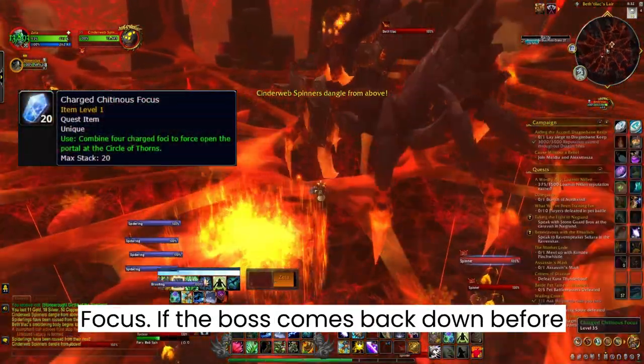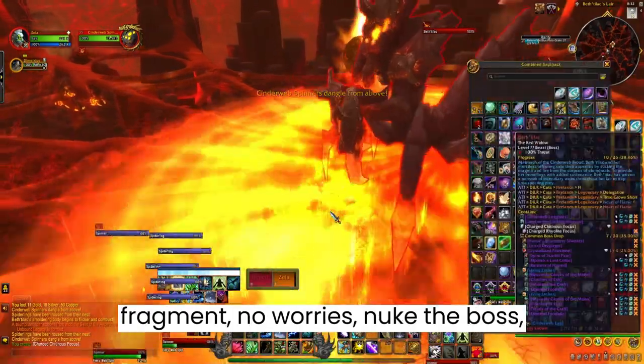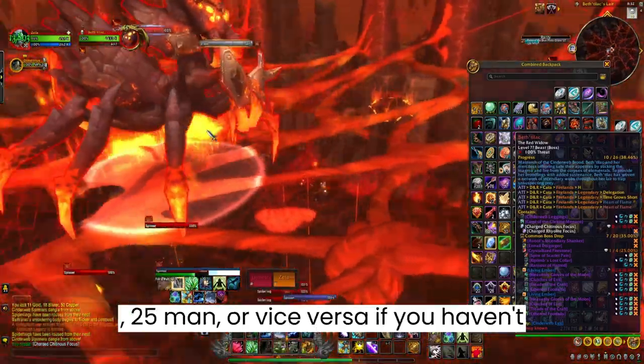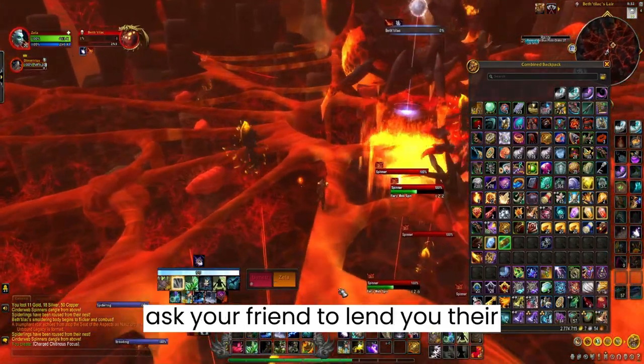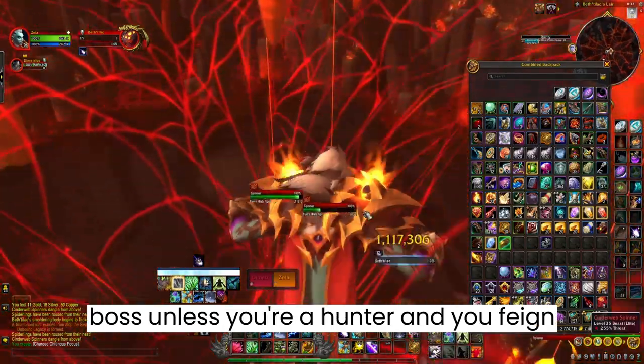Once placed, the item changes into a Charged Chitinous Focus. If the boss comes back down before you manage to go up and place the dull fragment, nuke the boss, switch the raid from 10-man to 25-man or vice versa if you haven't locked out for the week on both yet, or ask your friend to lend you their lockout. There's no way to reset this boss unless you're a hunter and you feign death.